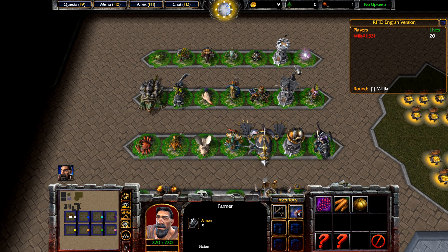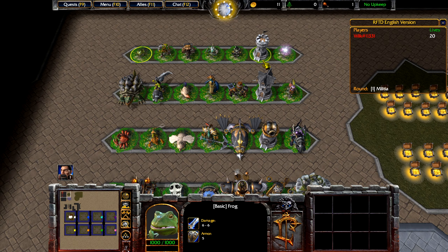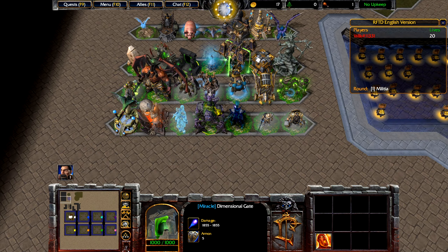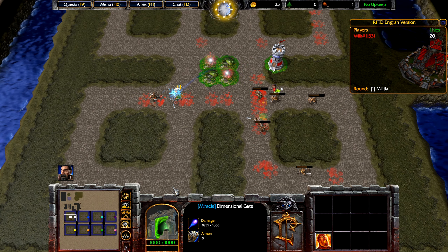In the top left corner here on the minimap, you can see all the potential towers you can get. It starts off with basic towers, which are essentially tier one. These are tier two called normal, tier three rare, then special, superior, and finally miracle — miracle being the last tier in the game, which is obviously needed in order to defeat the last wave.